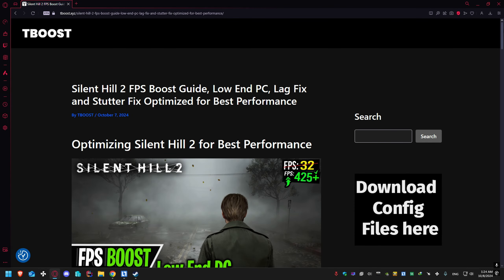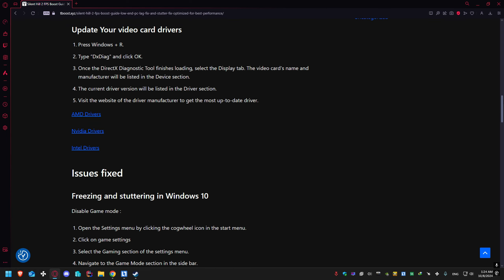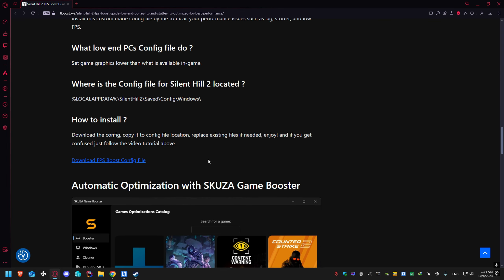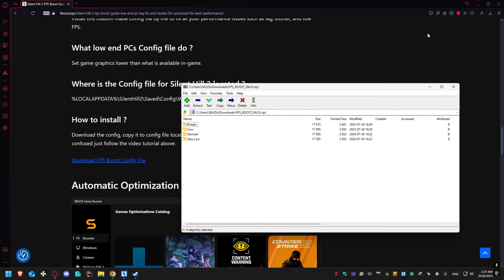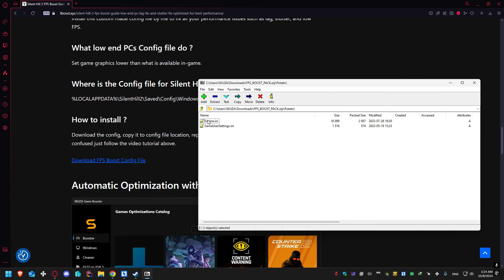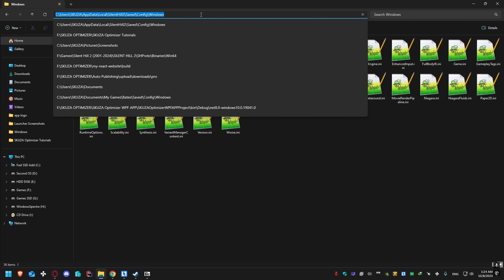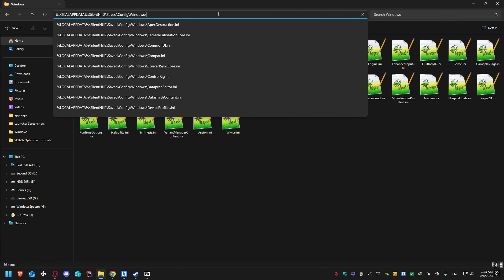For those who prefer a more hands-on approach, here is another option. Head to the second link in the description and download the FPS Boost Pack. After downloading, extract the pack and choose a preset based on your hardware. Drag the files into the Silent Hill 2 Remake configuration folder — the exact location of the folder can be found on the website. Replace the existing files with the new ones from the FPS Boost Pack.